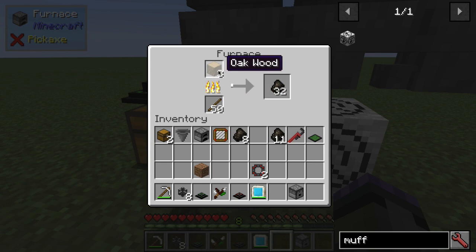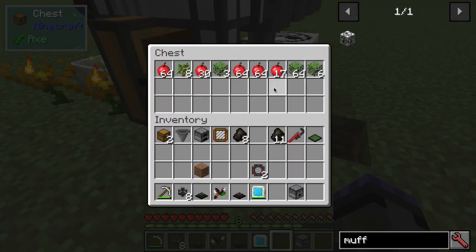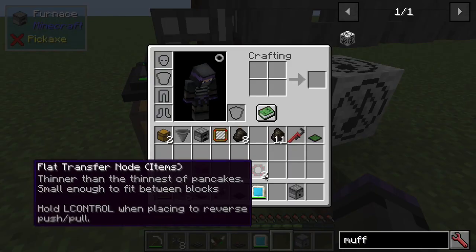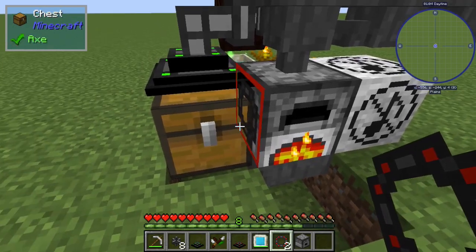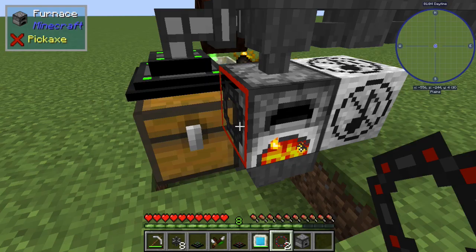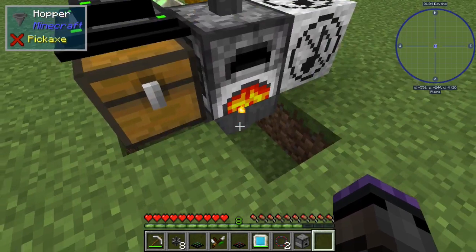I have a graded hopper from the Hopper Ducts mod that is filtering for wood, so sticks, apples, and leaves do not go into this furnace — only the wood goes into the top of the furnace. Then I'm using sticks and saplings going into a chest, and I have a flat transfer node from Extra Utilities with a filter taking oak saplings and sticks and feeding them into this furnace as the fuel source.